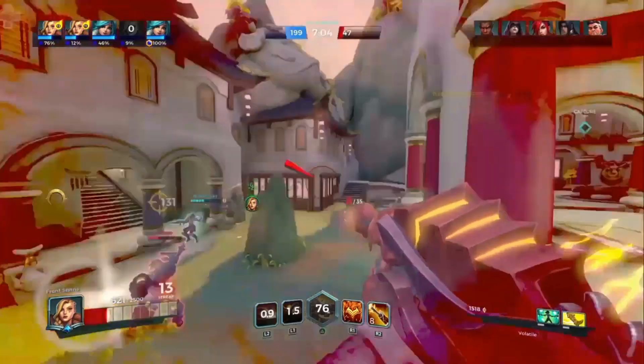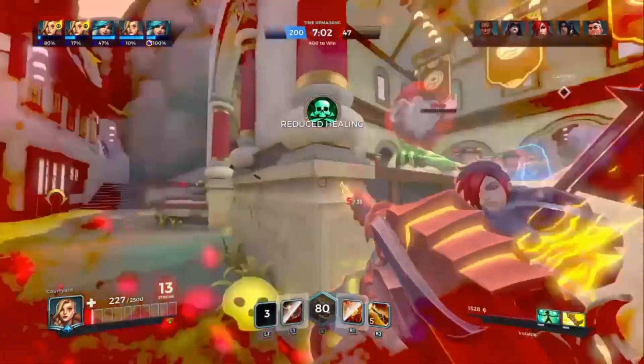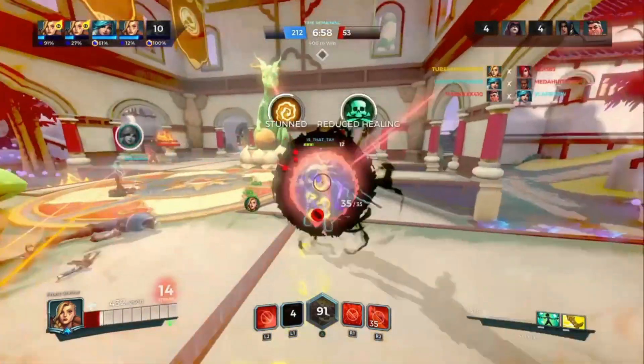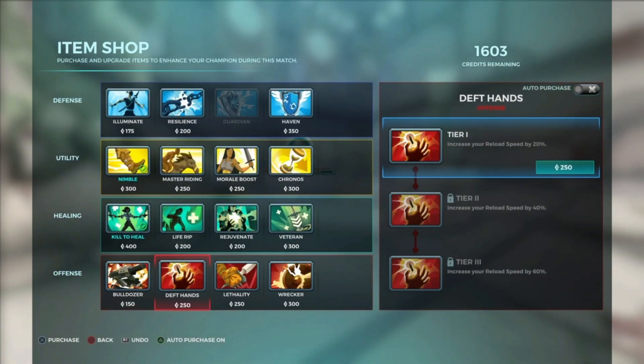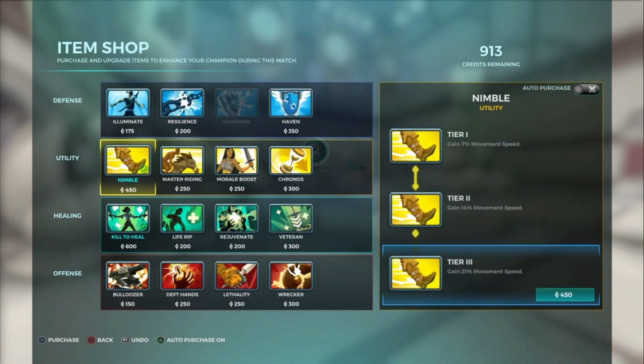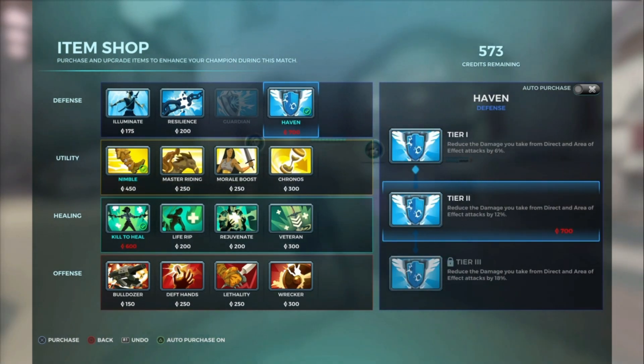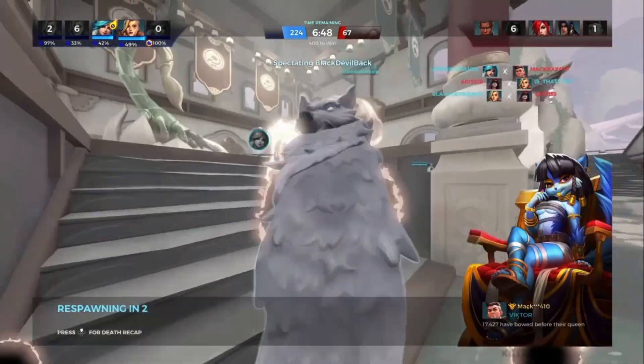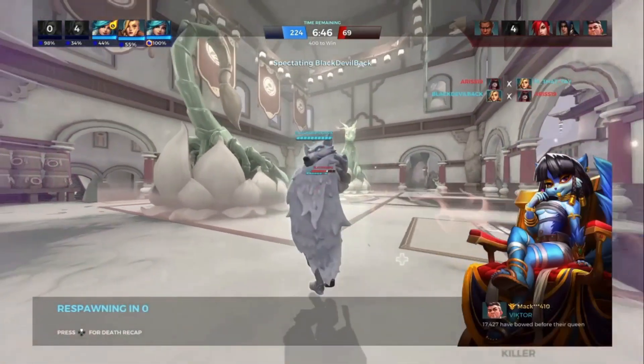There we go. She booped me — should melt her down. And we haven't got a healer, so Ceres altered — that's us both dead. We're quite low as well. 224 for 69, so kicking butt.